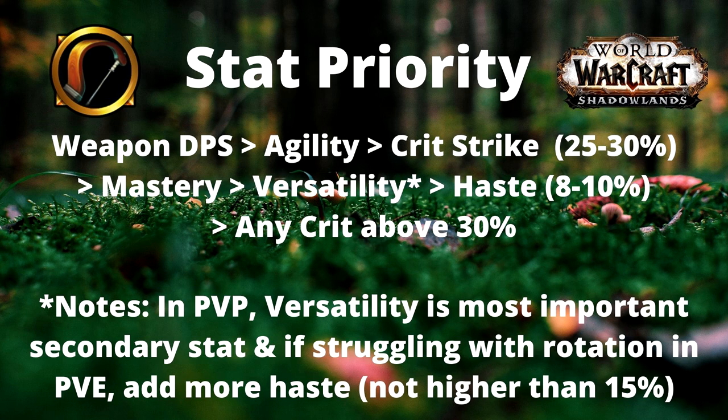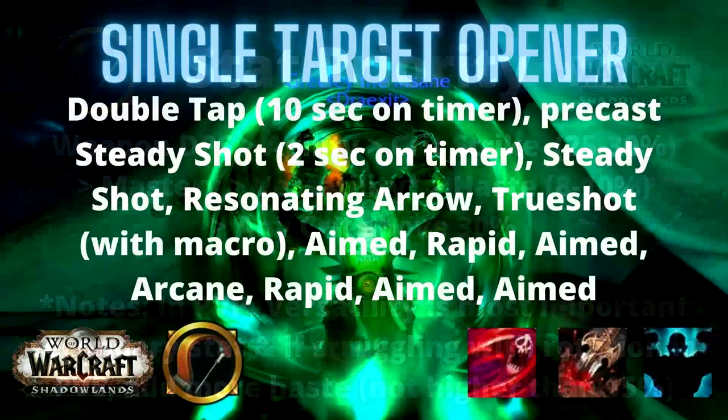Any crit above 30% is the last stat priority — I'd be putting that into Versatility, Mastery, or even Haste at that point. If you're doing high Mythic Plus or struggling to survive in Mythic Raiding or PvP, Versatility becomes much more important than Mastery since it lowers the damage you take.